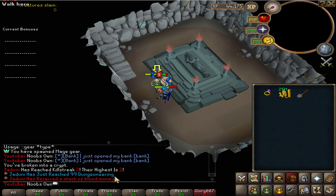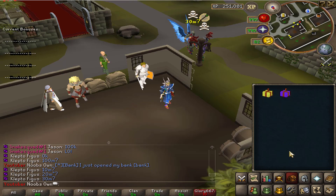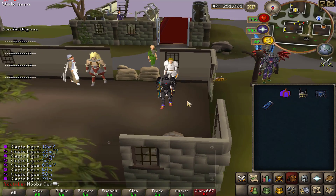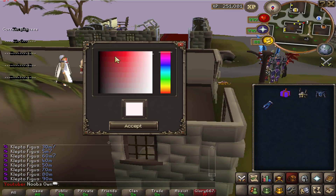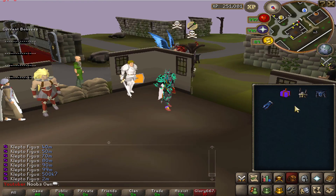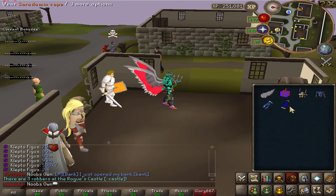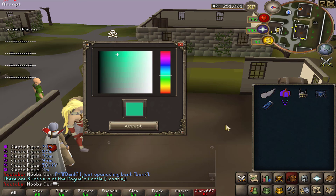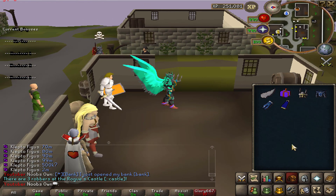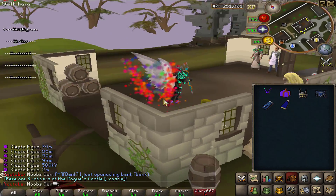You can also get blood money from PK — I'll show you the blood money shop after this. Another cool thing is the elite sets: you can get these from a box, equip them, and change the color with an elite box dye — let's change it to red, looks really cool. You can change it to any RGB color you want. There are also rainbow dyed wings you can customize to whatever color you like, and glory wings sparkly with amazing sparkling particle effects.